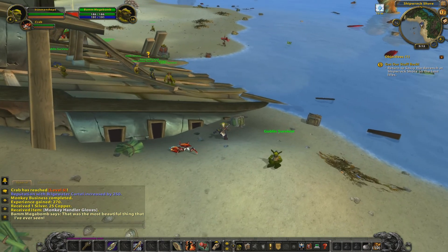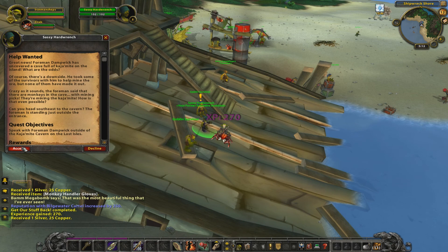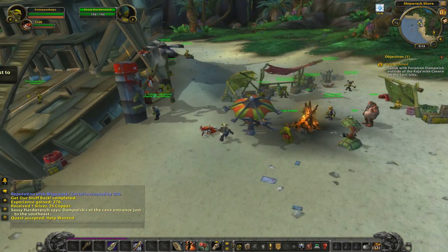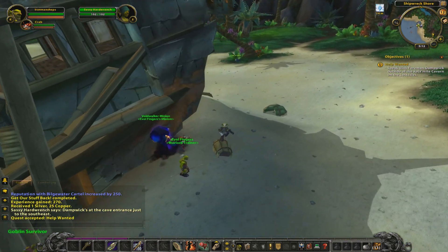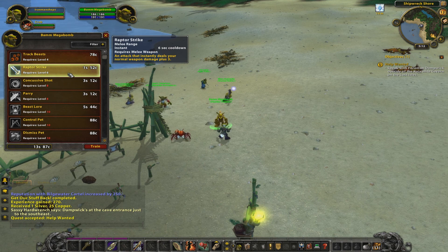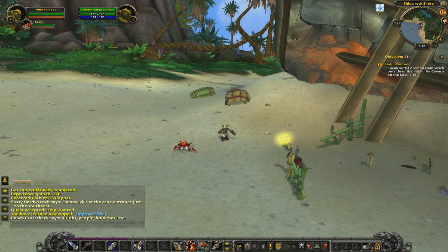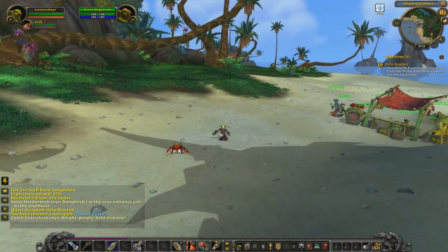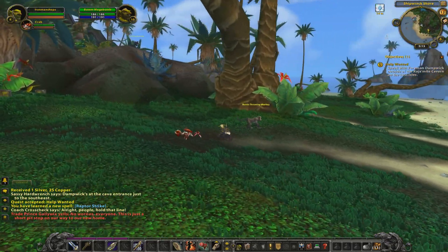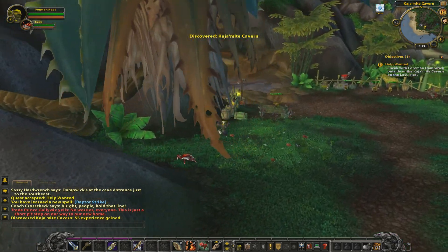I'm not sure whether we get any primary stats on white and grey items. It's going to make doing any serious damage pretty difficult. I didn't speak to the hunter trainer - I should probably have a word with him, see what he's got to say. We have Raptor Strike, we'll take that - a little bit of extra damage if we get anything up close. That's our single melee attack. This is just a short pit stop on our way to our new home. Trade Prince Gallywix there spouting his BS, but I think he might be right this time.